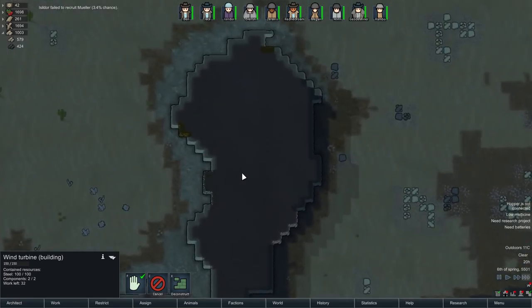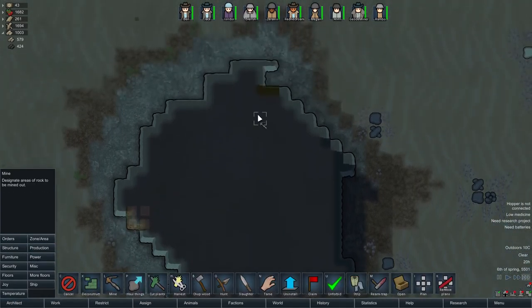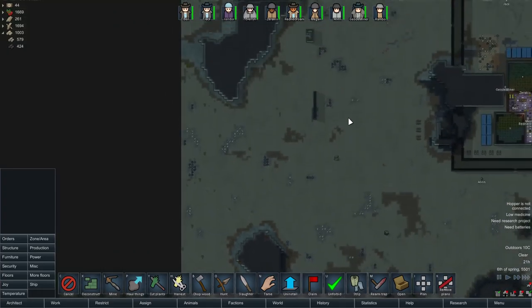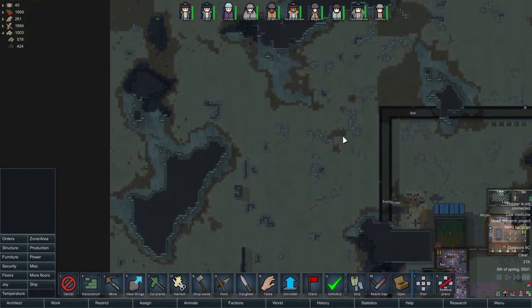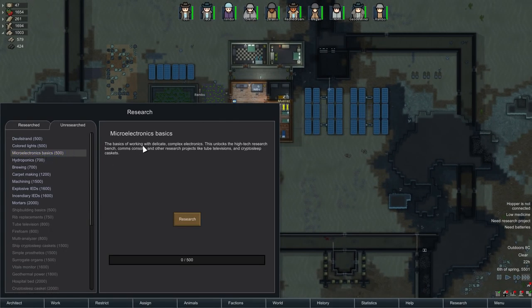All of the solar panels are hooked up and feeding power to the base. But we've run out of components again — this is not good. We may actually need to very quickly research up to being able to make our own. Let's go ahead and do that.